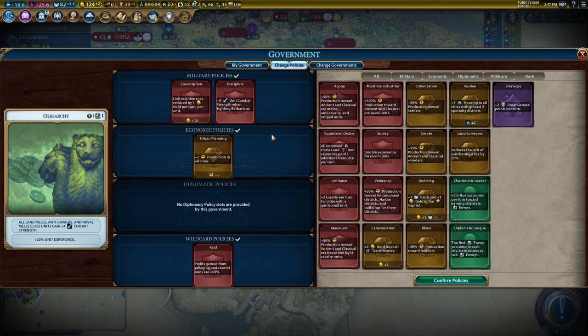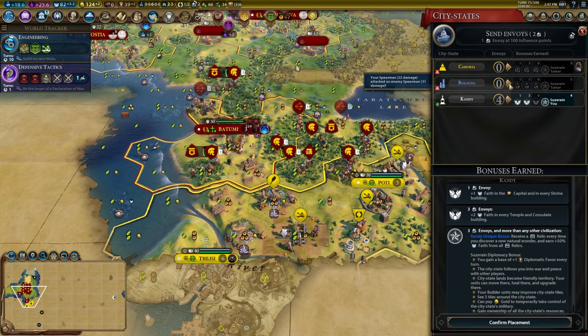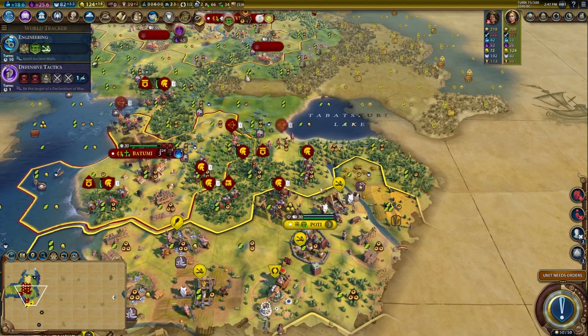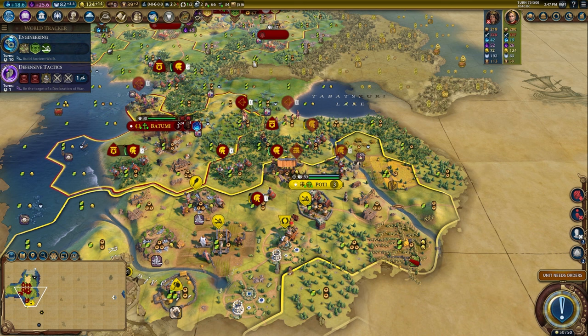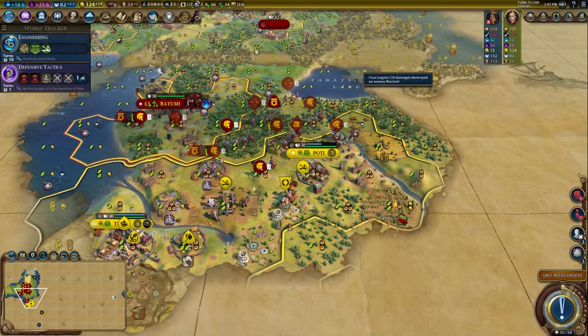Let's clear this barbarian camp. I need the raid card, diplo league to send envoys, but I'll wait on that. Take out Limitation, plug in Conscription, keep Discipline until I clear the barbarian camp. We'll attack the catapult twice, step forward with our legions, get the battering ram into position, step forward with the archers — now we can hit the walls and completely shred them. Kill this warrior, and yeah — deleting the walls. Now there's one less shot to kill my units with.